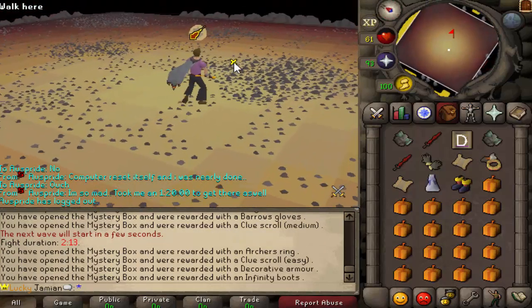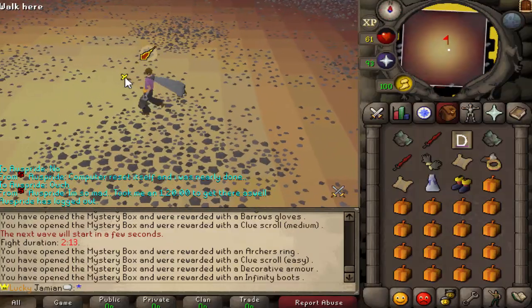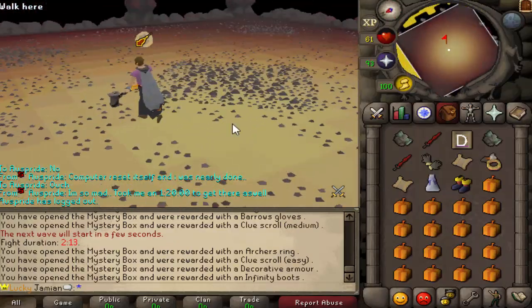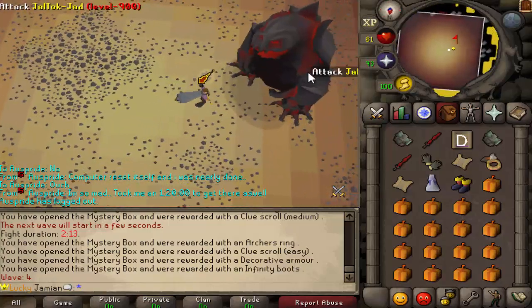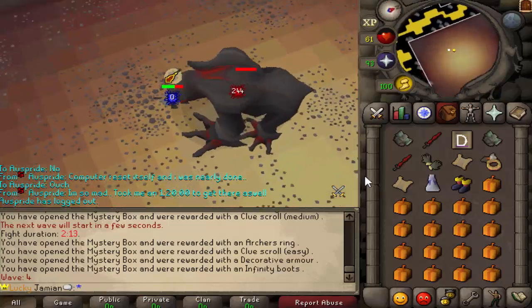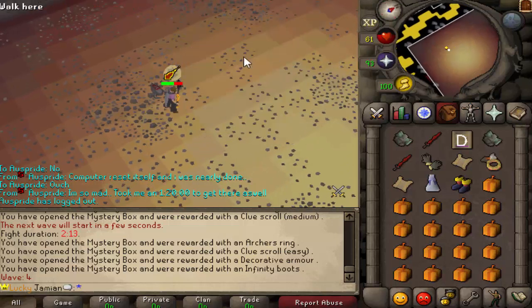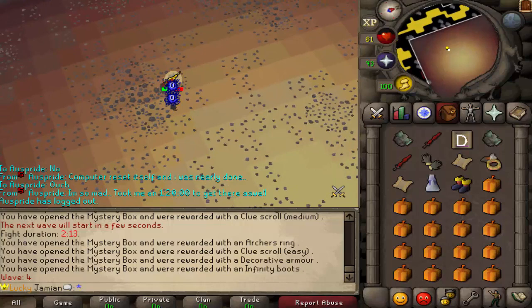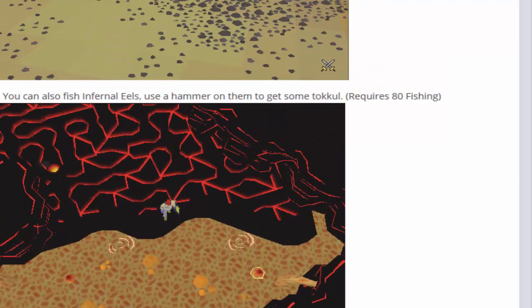The Inferno is taking an average of 90 minutes plus - I don't think I've seen any quicker than that. So if you want to attempt it you definitely have to prepare for at least an hour and a half or so of Jad. The animation when it dies is so cool - good job by them.